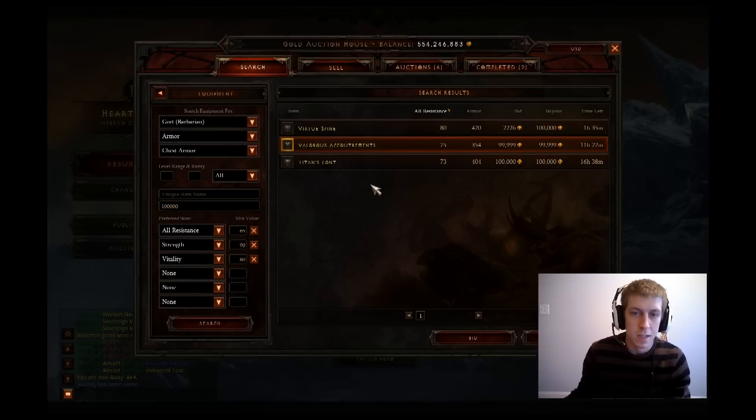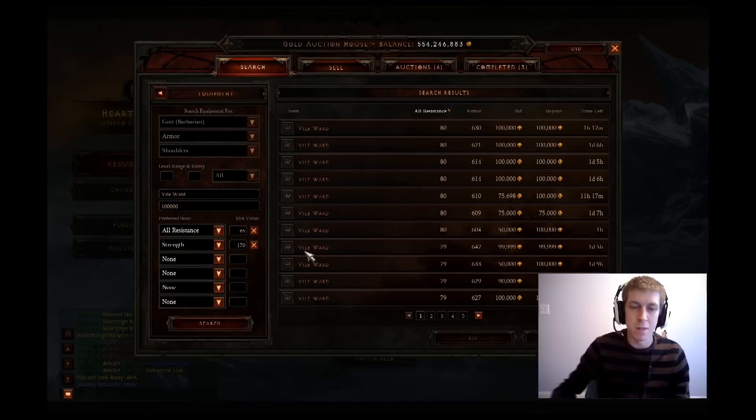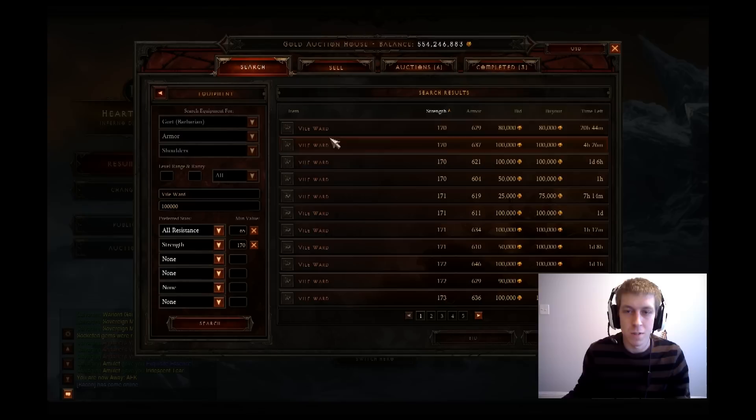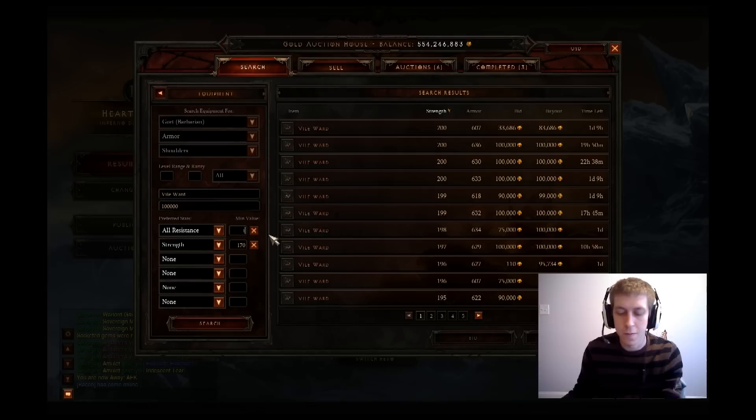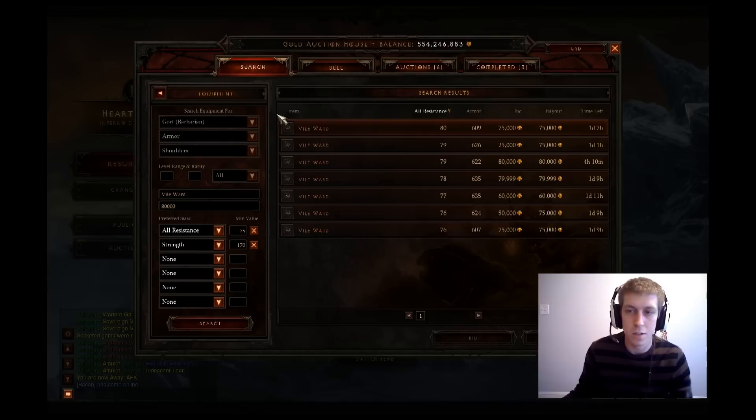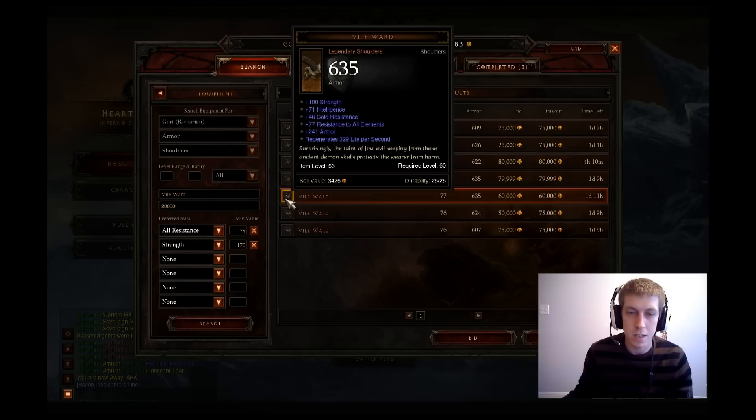Next we're going to go for some Vile Wards. Vit is going to make your Vile Wards increase way in price, so I don't totally recommend going for that. If you have a better budget to build your barb with, you can go ahead and get some vit — that would definitely be recommended then. We'll see how much strength we can get here. 170, 200. We'll bump our all res up to like 75. We'll end up dropping this down to 80K, because we don't want to spend 100K on every piece — that'll put us over budget for sure. We've got one here just posted for 60K. We'll go ahead and buy that out.